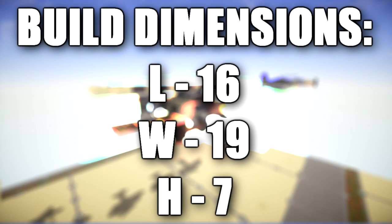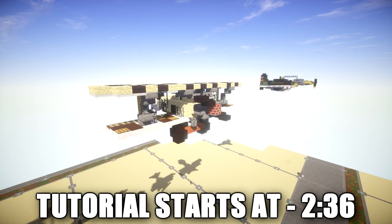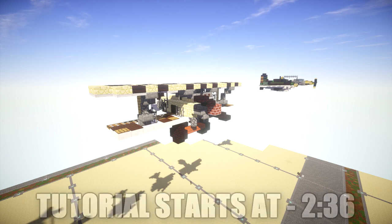The Albatross D3 was a biplane fighter aircraft used by the Imperial German Army Air Service during World War One. There was also a modified license model built by Oeffag for the Austro-Hungarian Air Service. The D3 was flown by many top German aces including Wilhelm Frankl, Heinrich Löhner, Manfred von Richthofen, and many more.